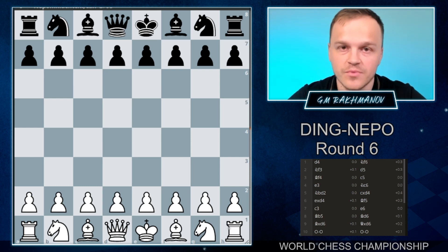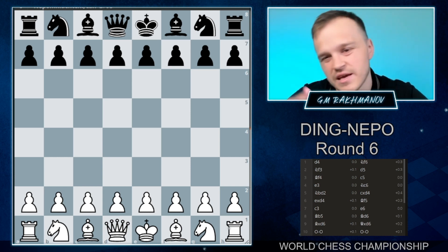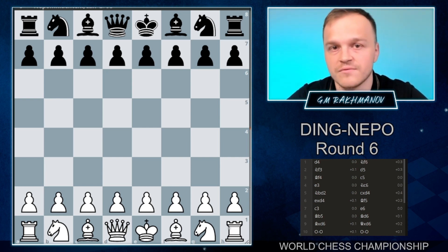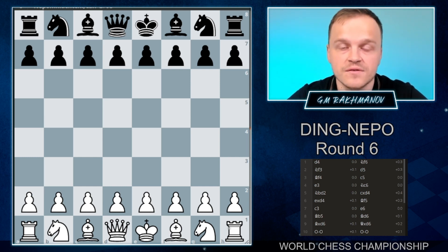Hello guys, welcome to the recap of game 6, the World Chess Championship match between Jan Nepomniachtchi and Ding Liren. The score is equal once again, and the match is becoming more and more interesting. Even for me, it's really interesting, and I'm impressed with the quality of the last three games.